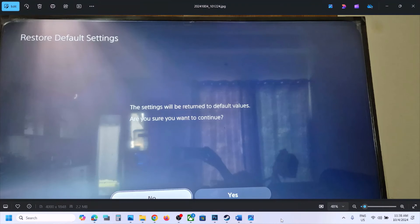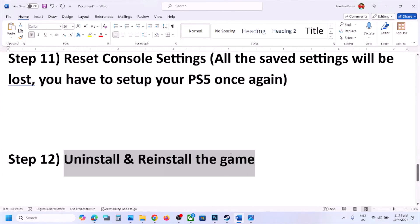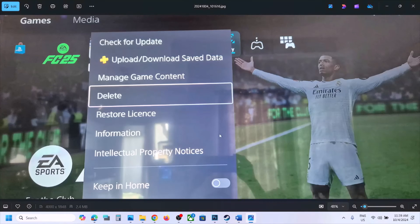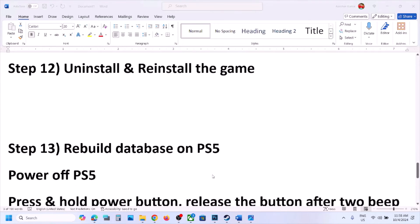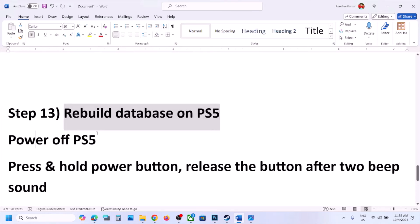The next step is to uninstall and reinstall the game. Go to the home screen, select 'Games,' and select the game you want to uninstall. Press the Options button on your controller and select 'Delete.' After deleting, restart your PS5, then reinstall the game and check.